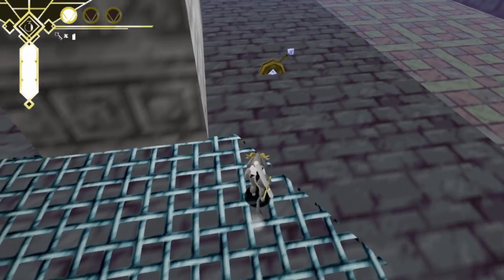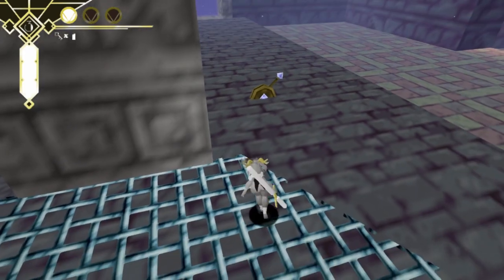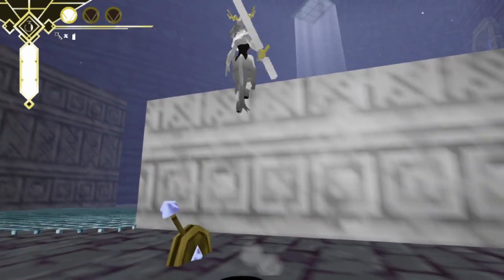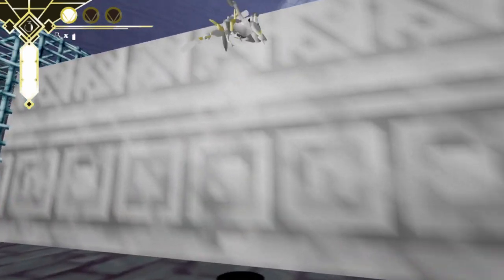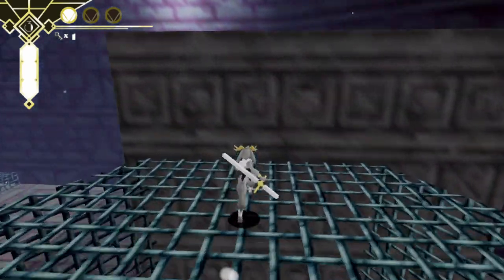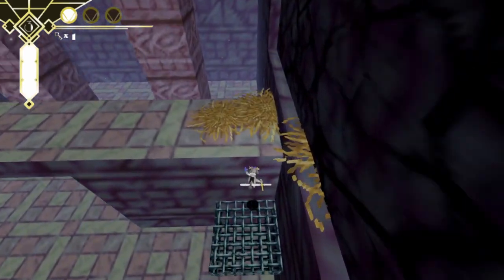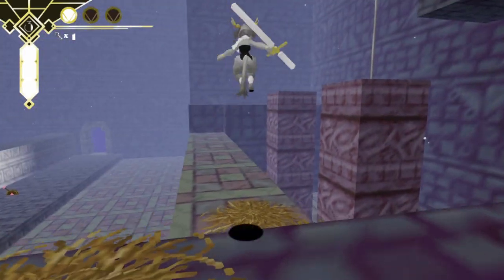I wonder if I can throw my sword on it — that's gonna come in handy at some point. I wonder if I can make it with a tricky backflip — oh, I actually can! Okay, maybe there have been jumps I could have made previously that I just needed to believe in, like the heart of the cards kind of thing.